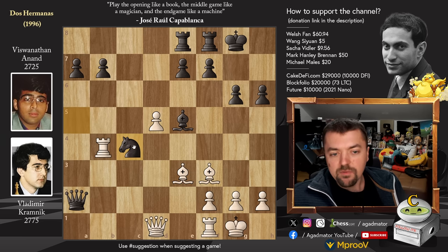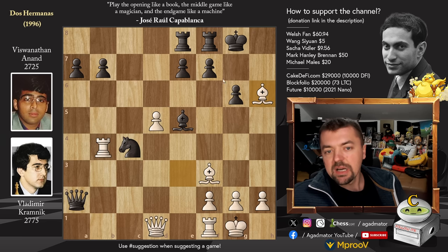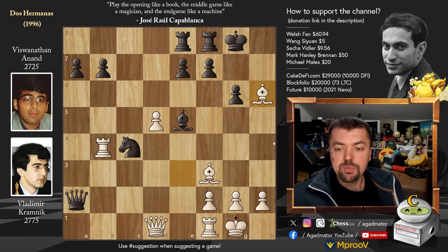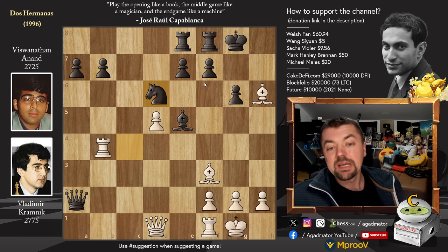Now Knight to C4. We have Bishop captures on H6, going after the Rook, and Knight to D6 — this is the only move. Of course if you try Bishop to G7, then you will blunder a piece with Queen to D4 check, which wins the Knight. So instead, after Bishop captures on H6, we have Knight to D6 — only move for Anand. And now Bishop captures on F8.